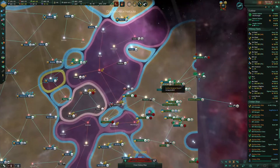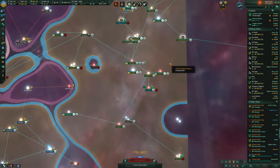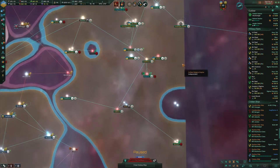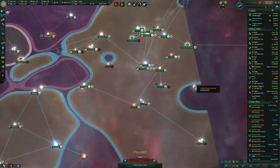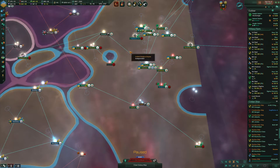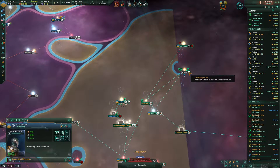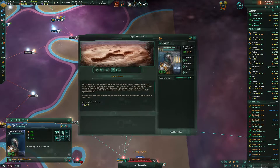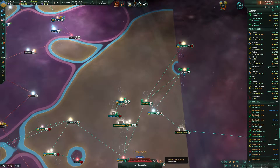We're continuing our explorations. We've explored the Helios system, which appears to be a mirror copy of the Sol system. We haven't been to this new system yet. We're excavating this archaeological site, so we'll see how that goes with the Rubicator.